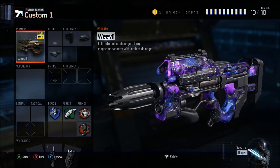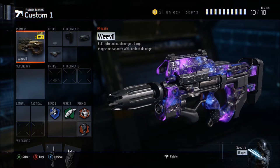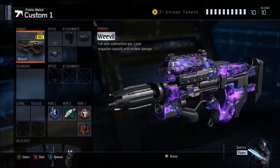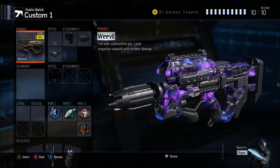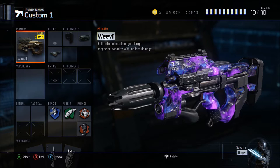Hey guys, it's Grayson here. Before we get into this nuked-out gameplay, I'd like to show you my class setup so if you'd like to go for this, this is how I did it. As my primary I use the Weevil submachine gun, and the most important thing is to get something you're comfortable with. SMGs are probably going to be your best bet in free-for-all because you need something with high mobility.